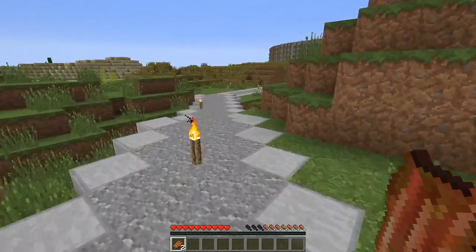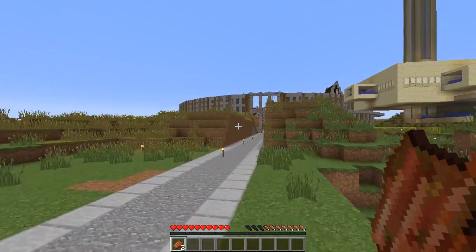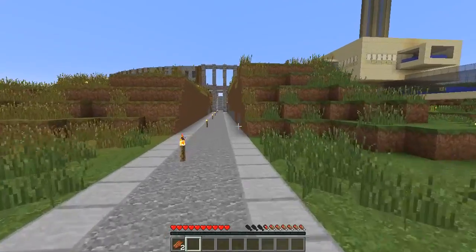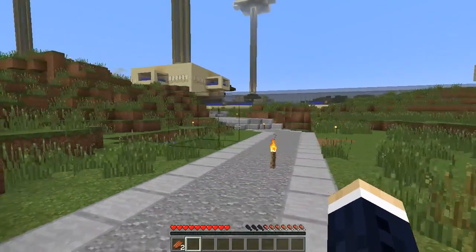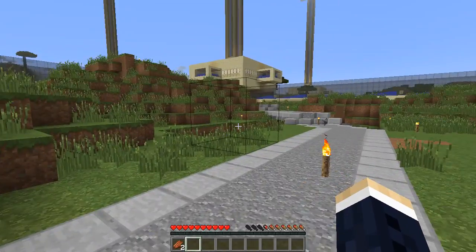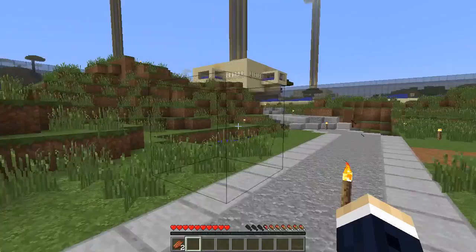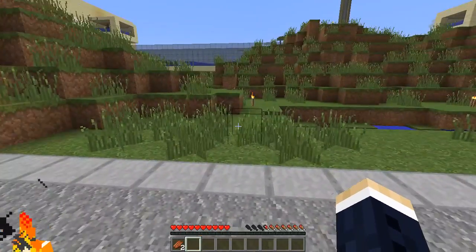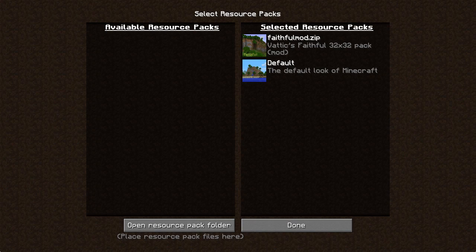Let's go check out the spawn town. Nice wall put up around it. I don't know who did that, but let's go take a look at what's in there. So this is version 1.8.1. I'm running the Faithful32 resource pack, and I modified it.